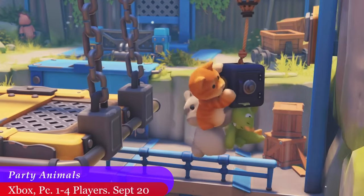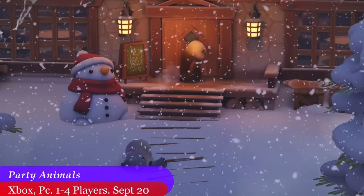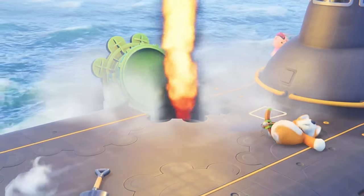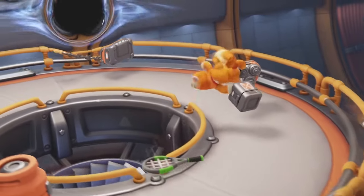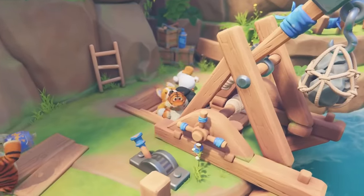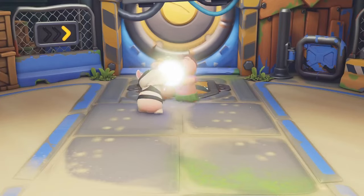I honestly thought Party Animals released like a year ago, but it will be coming to Xbox and PC on September 20th. This is a wonky physics brawler, similar to games like Gang Beasts. You play as cute fuzzy animals and beat each other up with wonky physics mechanics. These games can be super fun if you're playing them with the right people, but they have never really been much of our cup of tea.